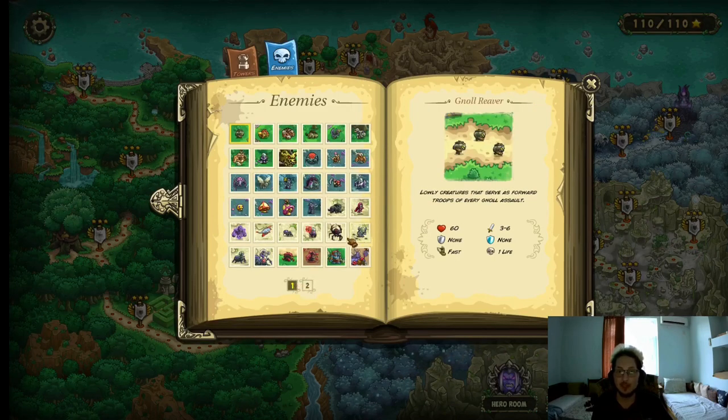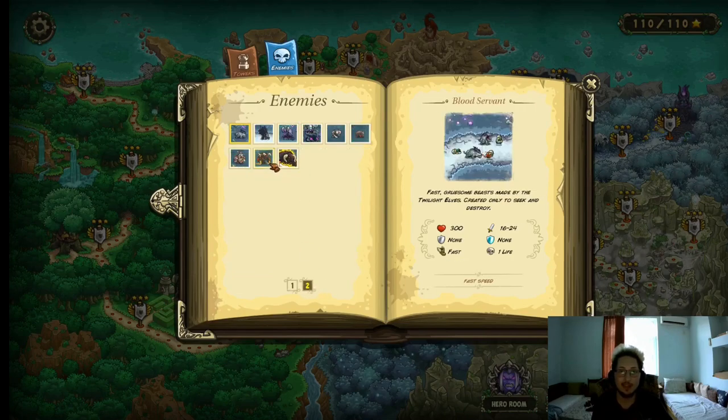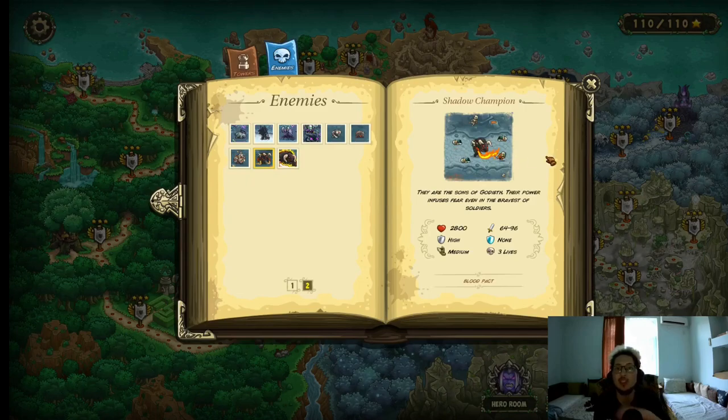The interesting thing is that he cannot be insta-killed — which I forgot to mention about the Twilight Golem as well. The Twilight Golem and the Shadow Champion are the only enemies in the game that cannot be insta-killed, which is pretty unique. How do you deal with them? Just like with the Twilight Golem — go for a Hunter's Mark and a Wild Magus. It's by far the fastest way to melt them.